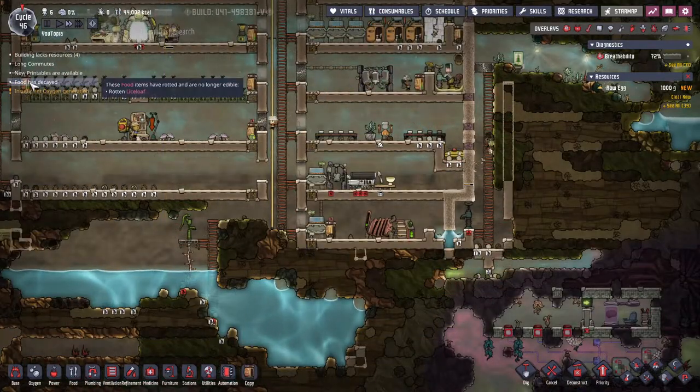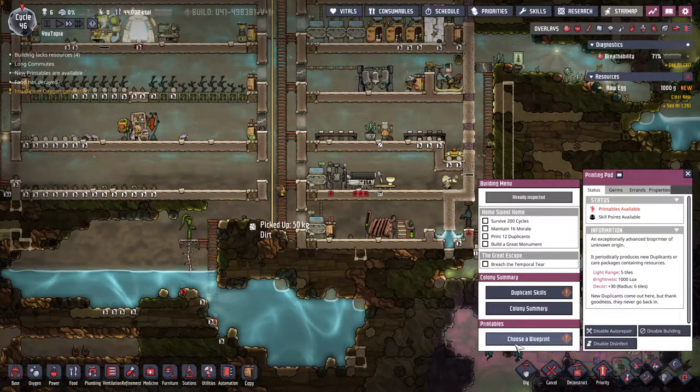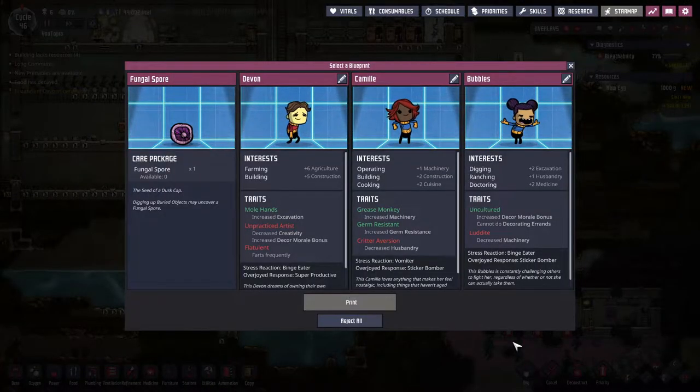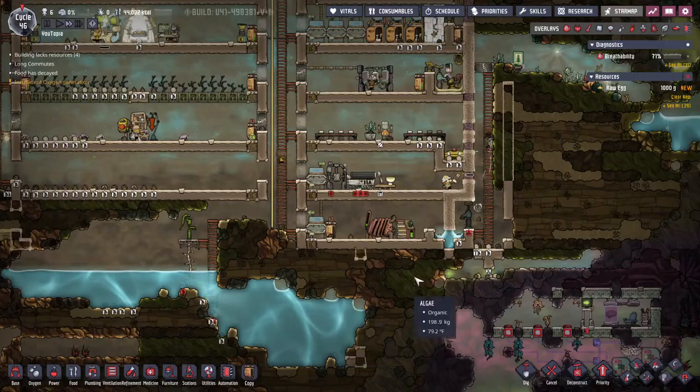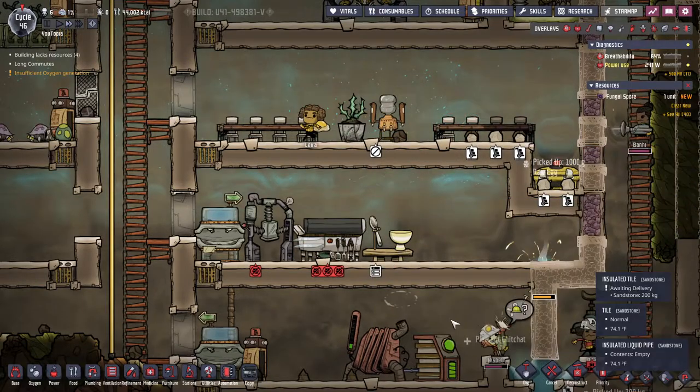We had a bit of food decay — that's all right. We got a fungal spore, just one. I'm pretty sure we took two people on last episode so we should be okay. So we have two cooks now — yes, I think that's right. We'll print this. Don't forget to check the printer every once in a while and queue things, so we'll make that omelette which will be good.